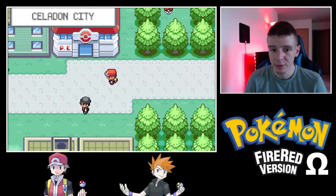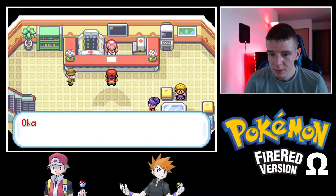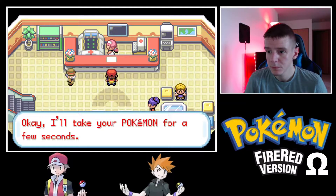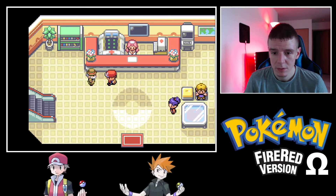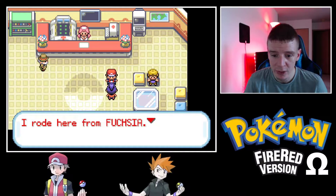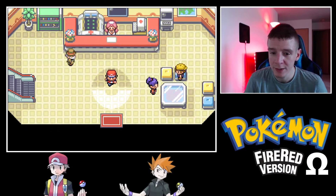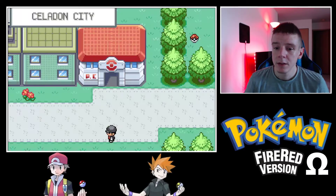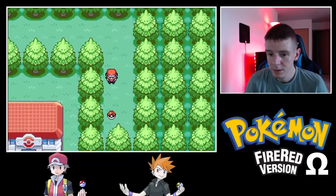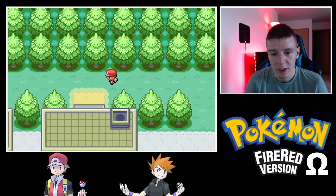We have arrived at Celadon City. I see some items there. We will heal. The Poké Flute is what we need to get rid of the Snorlax. We have a Fuchsia connection there — props to her. I have a bike. Let's check out what that item is — it's a Sun Stone. I already had one, so now I have two. If I wanted a Vileplume and a Sunflora, I could have that.